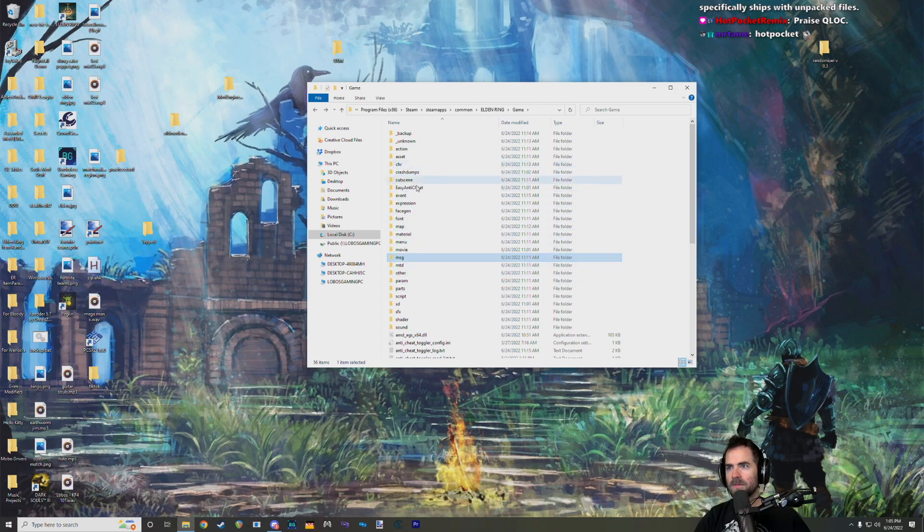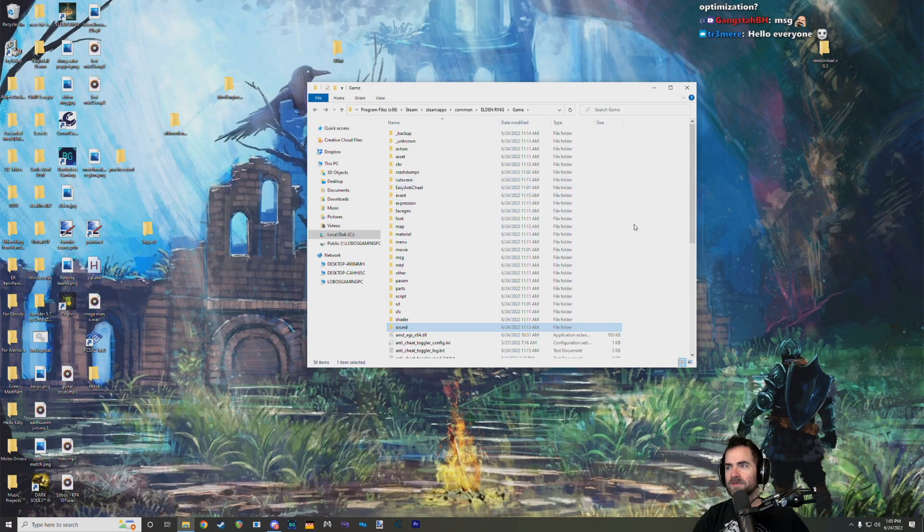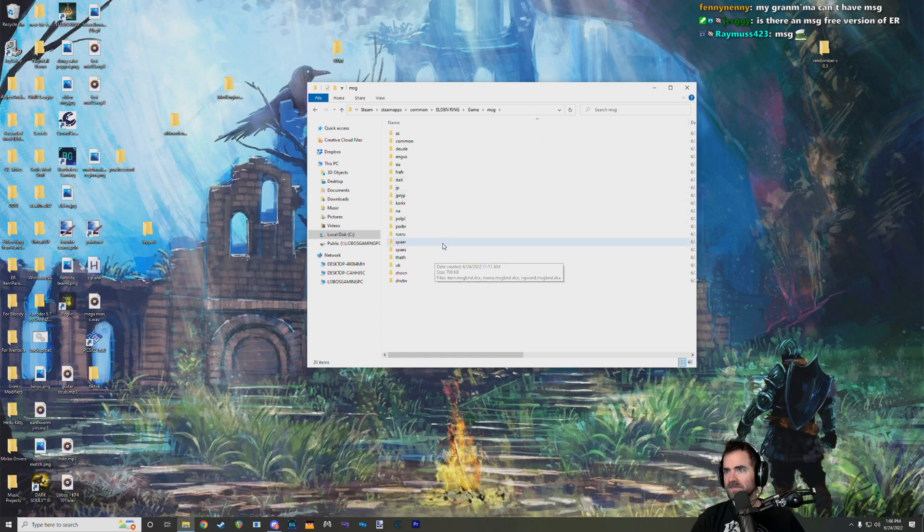The audio is in the sound folder — that's what we've been doing for the Lobos SFX and all that. Let's look at the message files first, because that's probably a good example. There are two very generic file types I want to point out first. If we go into the English US folder here, that's where the English text is.